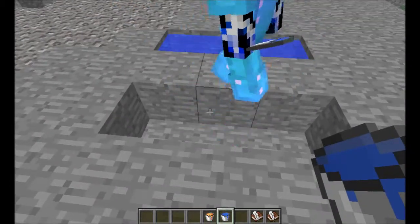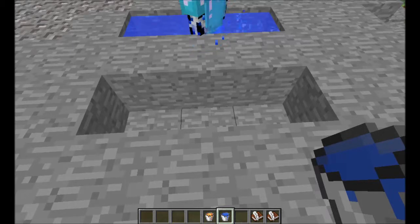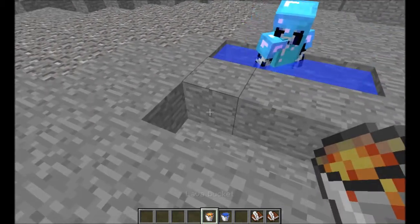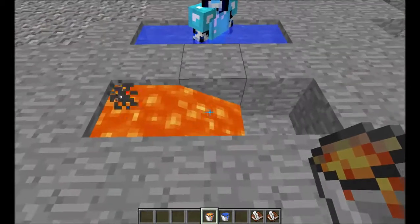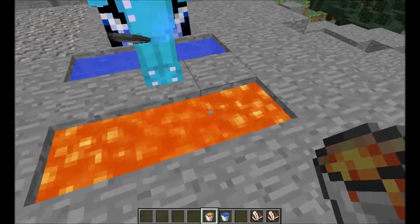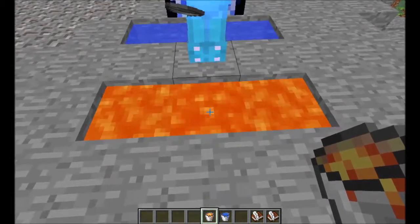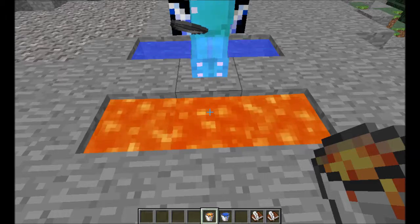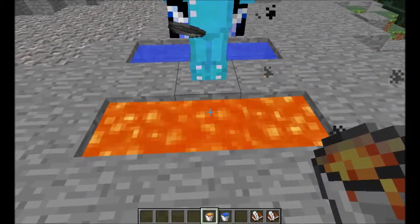Now the question is, can you do the same thing with lava? Little creeper, I suggest you not stand in here — you stand in the water. Here we go: lava in one side, flows that way. Now let's put in this side. It looks like something's still there. Can you draw lava from that center spot, little creeper? No. So it is not an infinite lava source that way.